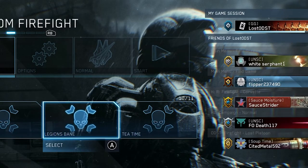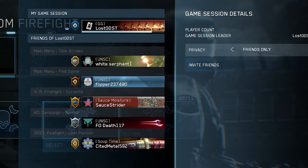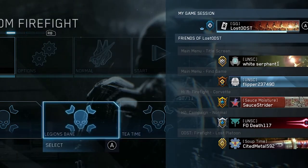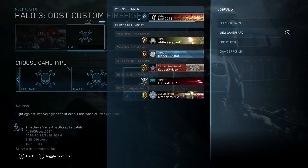Here's where you want to look up my gamertag. Go to your profile and then find the 'Find Player' option. Search up my name, which is Lost ODST — and I do want to mention that the ODST part is not an O, it's a zero. So it's L-O-S-T-0-D-S-T.